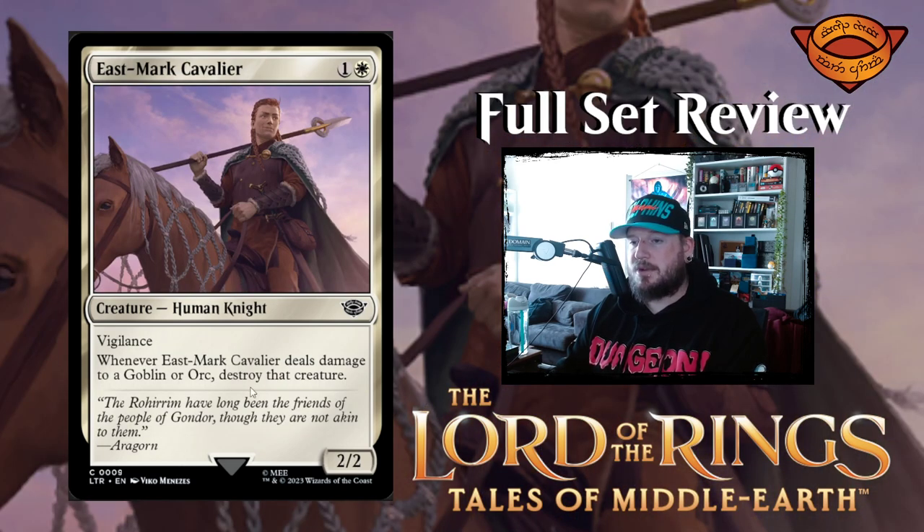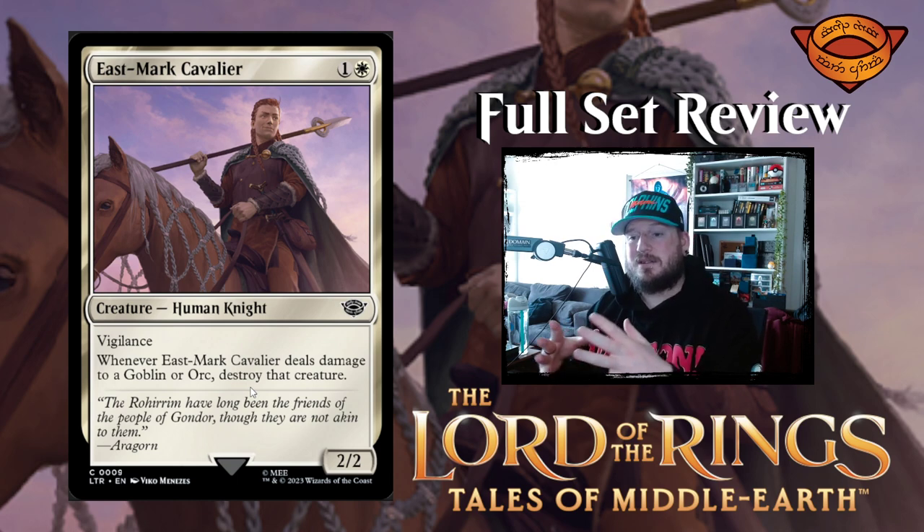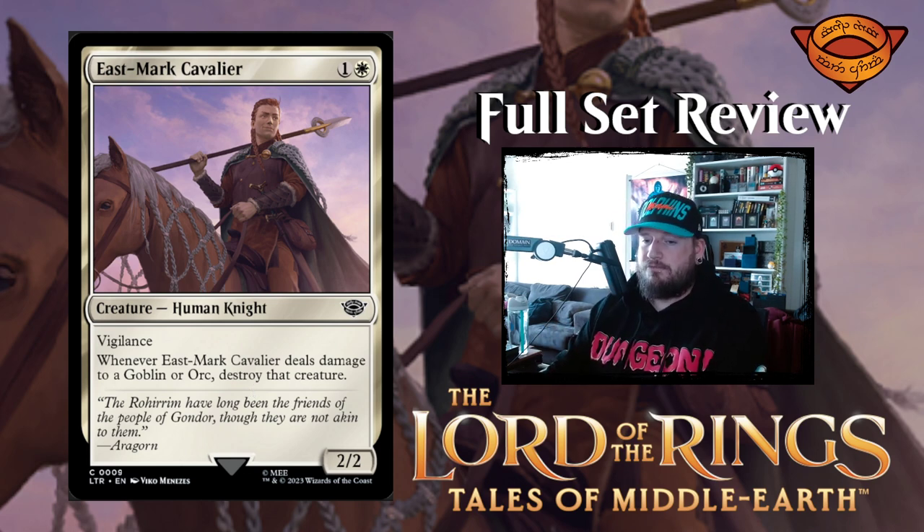Next up we have East Mark Cavalier — one and a white for a two two human knight creature with vigilance. Whenever East Mark Cavalier deals damage to a goblin or orc, destroy that creature. So we've got a little species prejudice going on here. This is strong against goblins and orcs. Very neat.